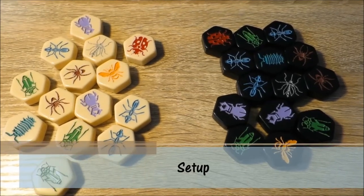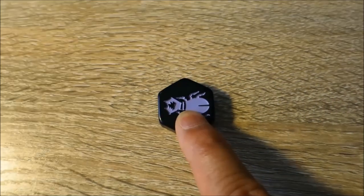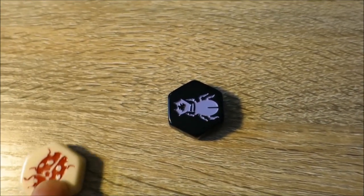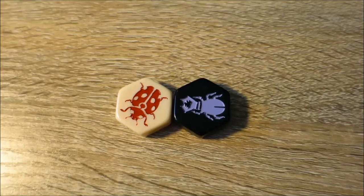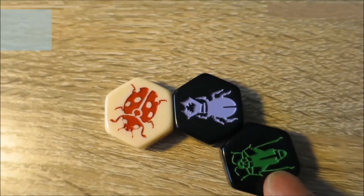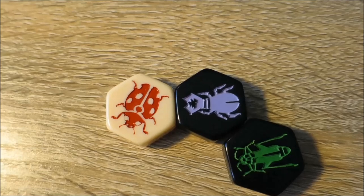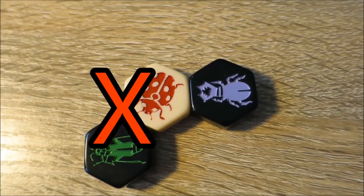To set up a game of Hive, players take pieces of their corresponding colour — black or white — and place them in a pile in front of them. The object of the game is to use a combination of your insect tiles and your opponent's insect tiles to surround the opponent's queen bee before they can surround yours. After deciding which player goes first, the first player places their insect in the centre of the table. The other player then places their insect so that it touches the first player's insect, forming the start of the hive. After these first two insects have been placed, players who wish to introduce a new insect must do so by placing it adjacent to a tile of their own colour.